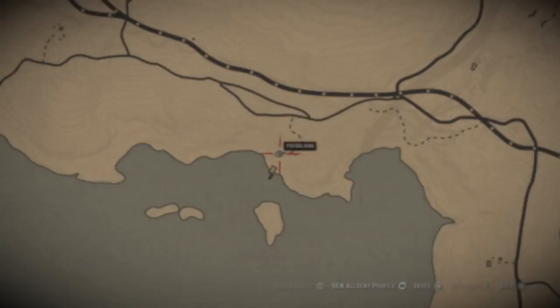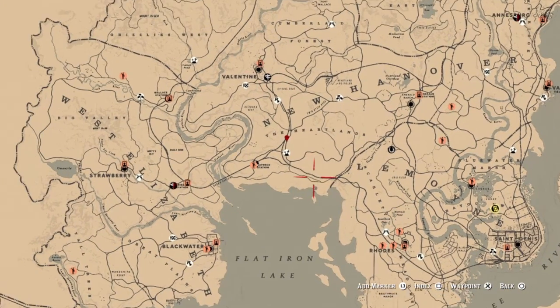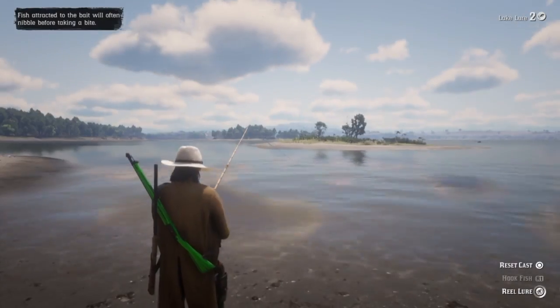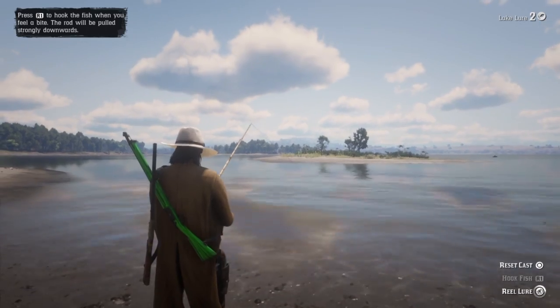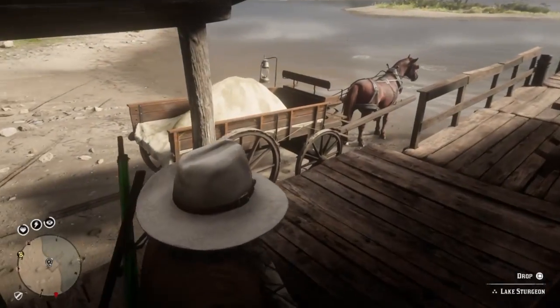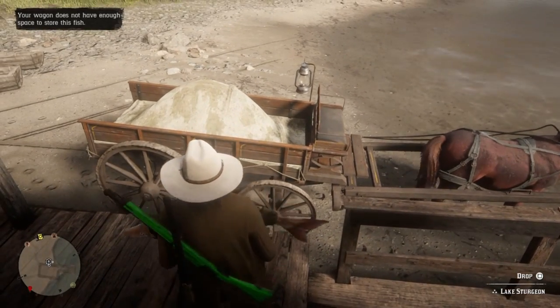Now, there is another spot you can do this at — it's right here on the map. I don't exactly remember the name, but it is in Lemoyne, in that area, and there is lake sturgeon everywhere here. They're always here for me — there's a bunch of them. These guys sell for $7.25, so about 75 cents less a pop than the northern pike. You guys can just sit here and fish them and put them in the cart. This particular spot has a porch right next to the actual spot, connected to a house, and you guys can just use that porch to put the fish into the cart — just park the cart beside that and put it in there. I was demonstrating with the hunting wagon right here.